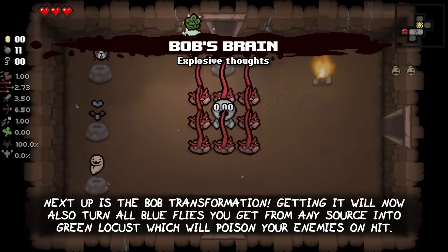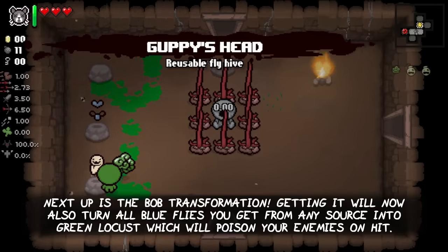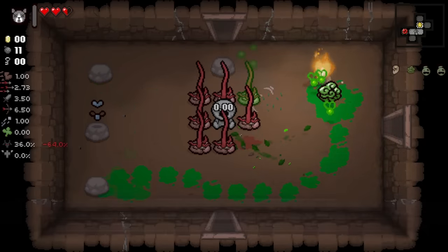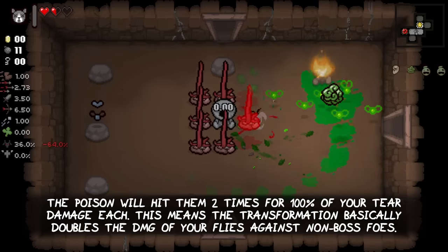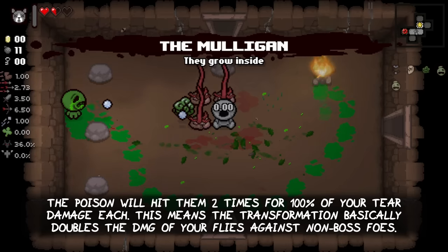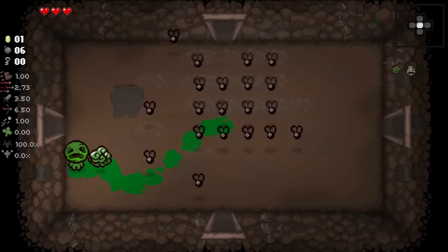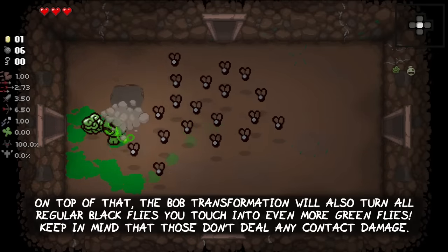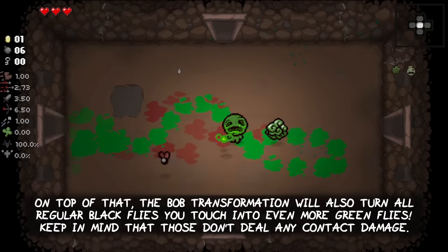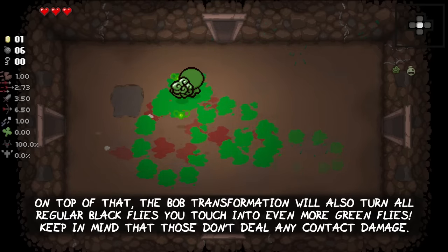Next up is the Bob transformation. Getting it will now also turn all blue flies you get from any source into green locusts, which will poison your enemies on hit. The poison will hit them 2 times for 100% of your tear damage each. This means the transformation basically doubles the damage of your flies against non-boss enemies. On top of that, the Bob transformation will also turn all regular black flies you touch into even more green flies for you. Keep in mind that those flies don't deal any contact damage to you.